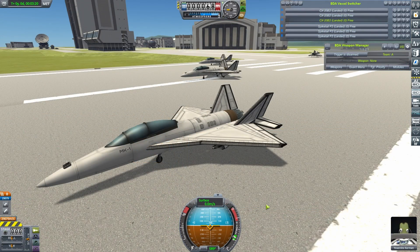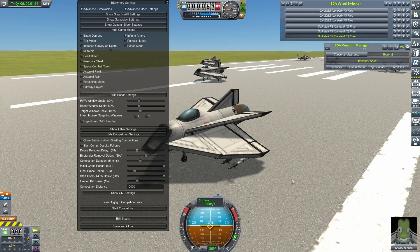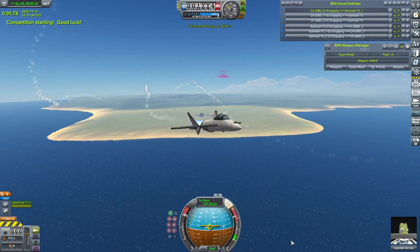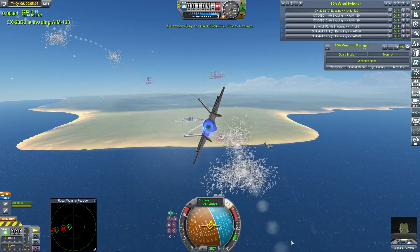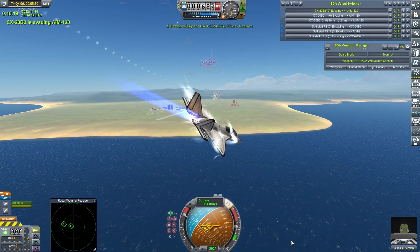A long and drawn out, but ultimately fruitful first fight for the CX-20B2. But this will be interesting, because now it goes up against my own sort of light and nimble fighter - the Spike Tail. So, single engine versus single engine. Heartbleed mode once again activated to try and stop the fight dragging on too long. That last fight was about seven minutes. Normally these are over in about two to three.